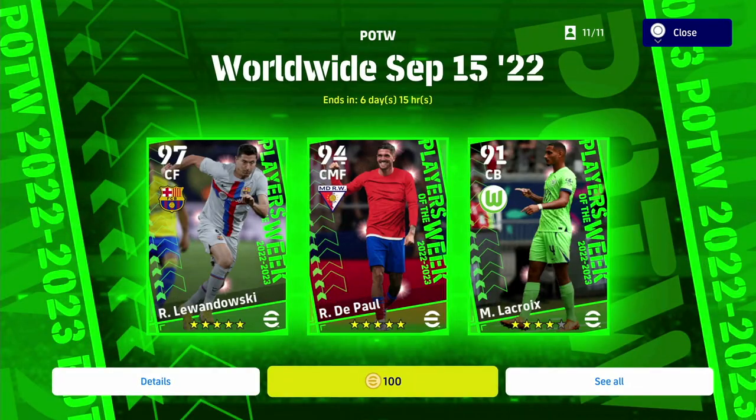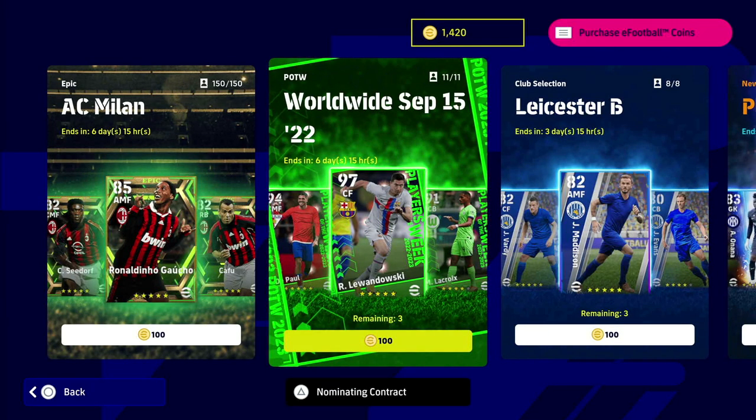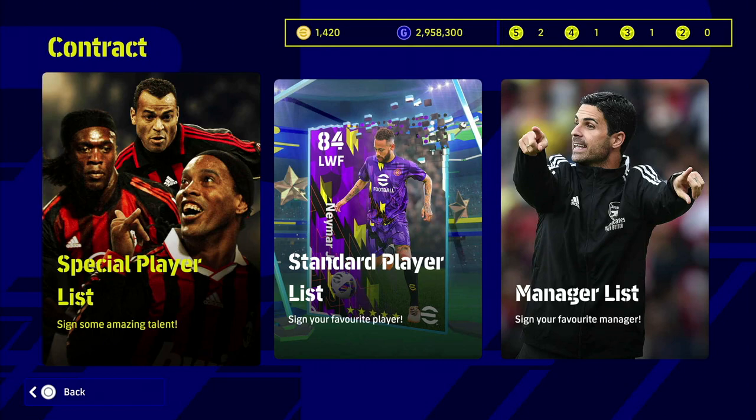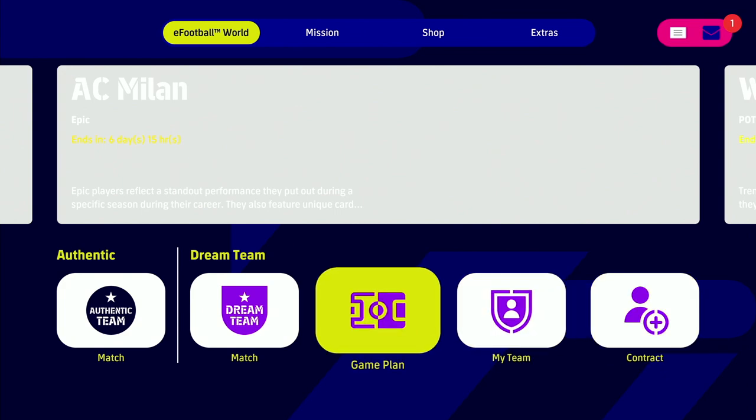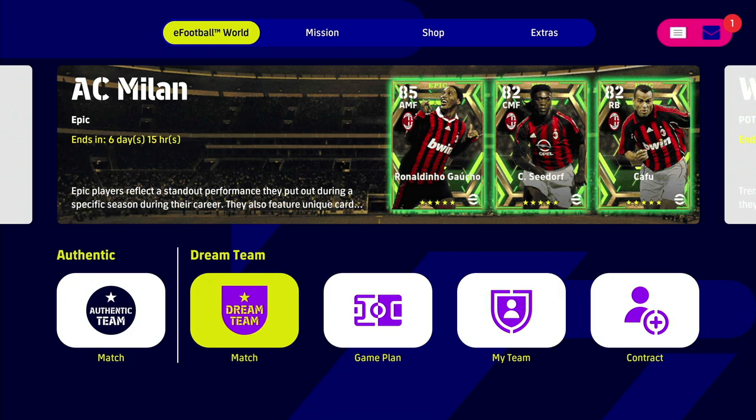If you want a free spin at one of these it's very simple. I'm going to go through it step by step. You can do this after every Player of the Week — roughly once every two weeks. What we're going to do is go back out to Dream Team and into the actual Events section. Stay away from the eFootball League and go into Events here.